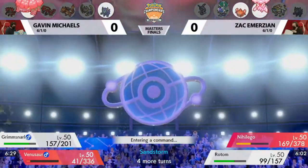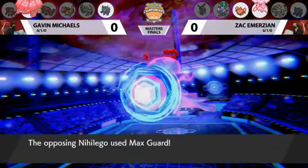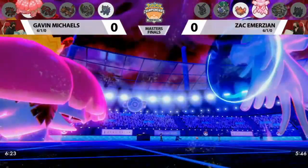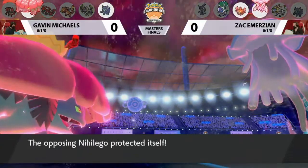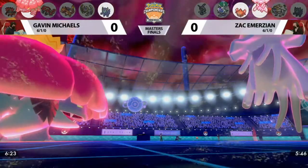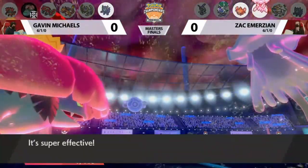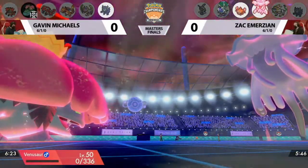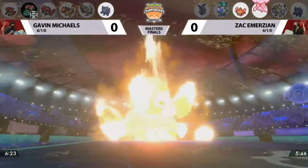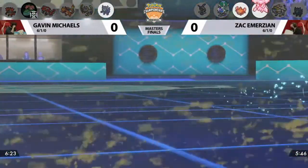No switches. Max Guard instead from Zach on the Nihiligo. So if the Scary Face goes into that slot, he called it correctly. No Scary Face from Gavin, and Max Quake also targeting Nihiligo — a free turn for Overheat to connect on the Venusaur and take it out. You trade those two Special Attack drops any time to get rid of Venusaur. That is a huge turn for Zach. The Max Guard being so impactful, making sure Scary Face doesn't come through.